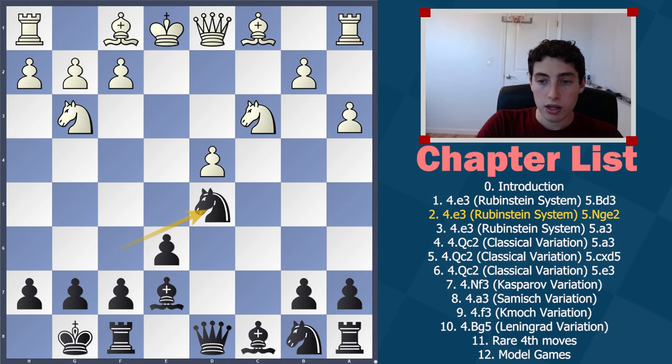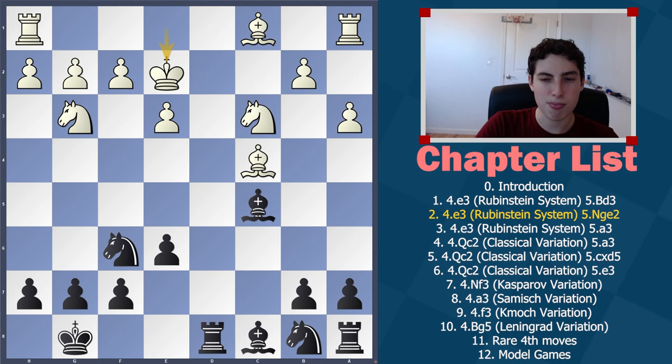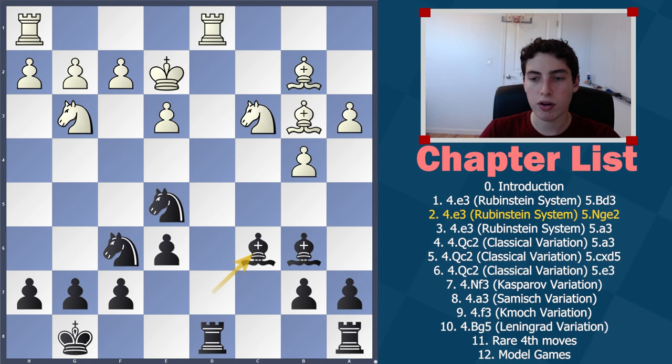If d takes on c5 instead, we have an objectively simpler way to play. We simply take back. To summarize: they take on d5, we take on d5; they take on c5, we take on c4 — very simple to remember. Now if they take, we're very happy in this symmetrical position because the difference in symmetry is their knight, which is by no means better on that square. Our knight is closer to the center, and because they've wasted time getting the knight to that square, we've managed to castle and get a good rook in the center. We can continue something like knight to c6, the bishop goes back, and we seize a lot of space in the center. Both bishops get very active, and we're very happy with good center control and all pieces on meaningful squares.